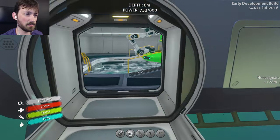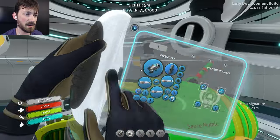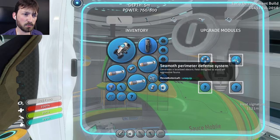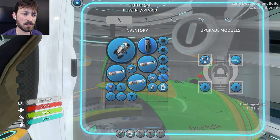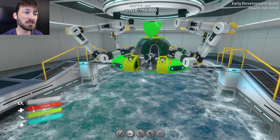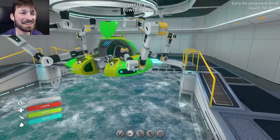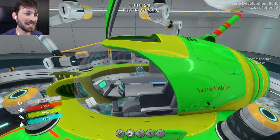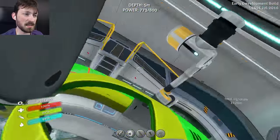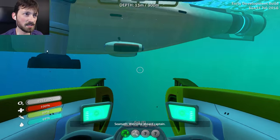Now I did prepare something before the episode began as well. I upgraded the Seamoth, so now we have a pressure compensator mark three. We have the perimeter defense system and two torpedoes, so you guys will see on the front now we actually have two torpedo systems, which means if one is reloading I won't get screwed over again - which is a big plus. And I kind of want to go below us because I've been told that there may be a new creature in the biome directly below me, which I would really like to see.